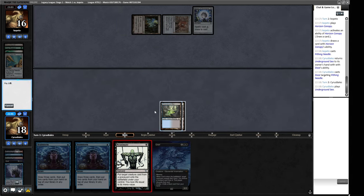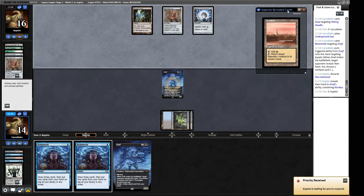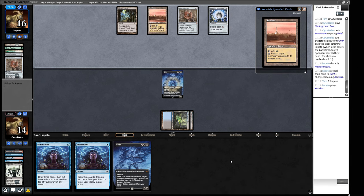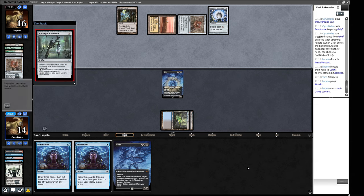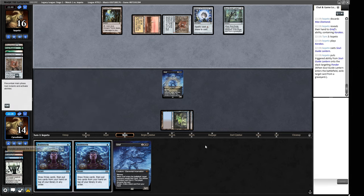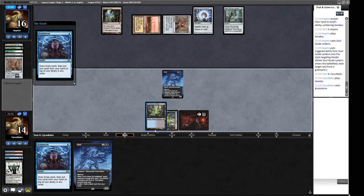We've got another Grief we're not doing anything with, so we just reanimate the one in our graveyard and start the clock. Another Mox Diamond and a Karakas — that shuts off the reanimate line for Atraxa specifically, so Arcanis of Cruelty becomes better. But against Lands you'd normally get Arcanis anyway because of Karakas. They find a Soul Guide Lantern — a little bit late on that one if they want to draw a card with it, as it'll cost them two life.